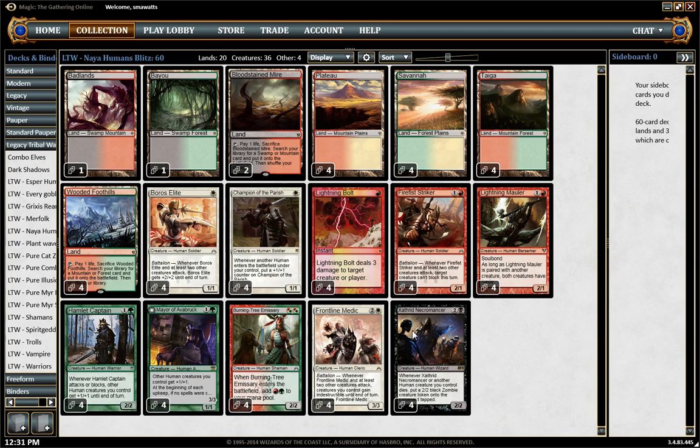Xanthrid Necromancer gives me the ability to overextend onto the board. If I have a Xanthrid Necromancer in play, something that wipes the board doesn't actually wipe my board. Like, if I go turn one Champion, turn two Burning Tree into Lightning Mauler hitting for seven, turn three Xanthrid Necromancer — even if my opponent goes turn three Black Sun's Zenith for two and kills all four of my creatures, I just have eight power on the board again. So I expect good things from Xanthrid Necromancer.